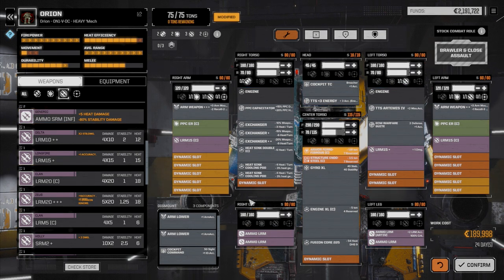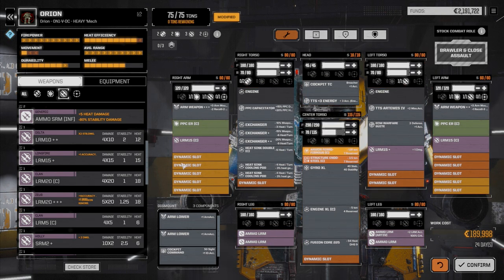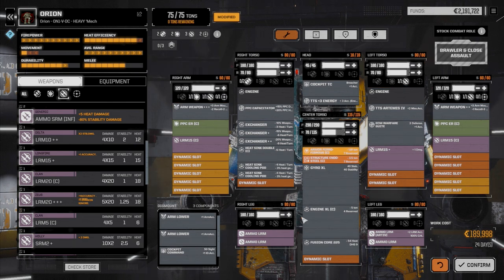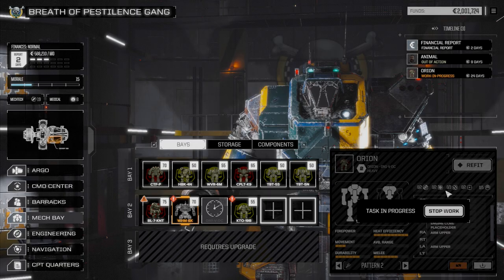Let's try this out. It's a slight improvement from our old mech — we were running two pulse lasers and an LRM-20, and now we're running three LRM-15s instead. Heat-wise that's going to be a little better too. We're only 9 heat over, and we can rotate out one of the LRMs if we had to. So for now we're going to go with this. Let's confirm this — 24 days, almost $200,000. Not too bad. So there's our Orion built.